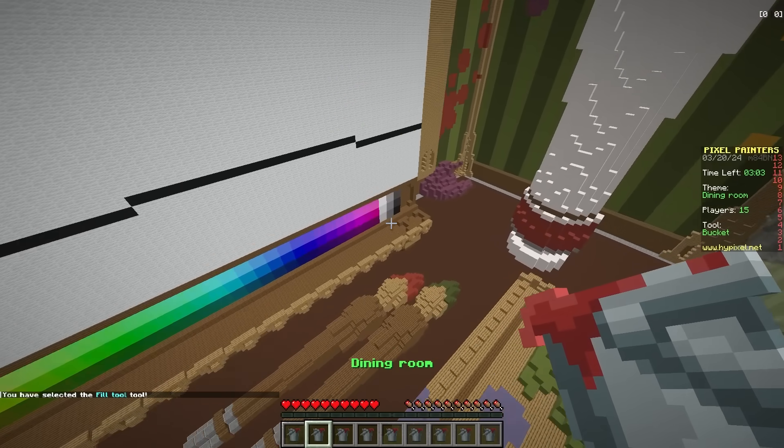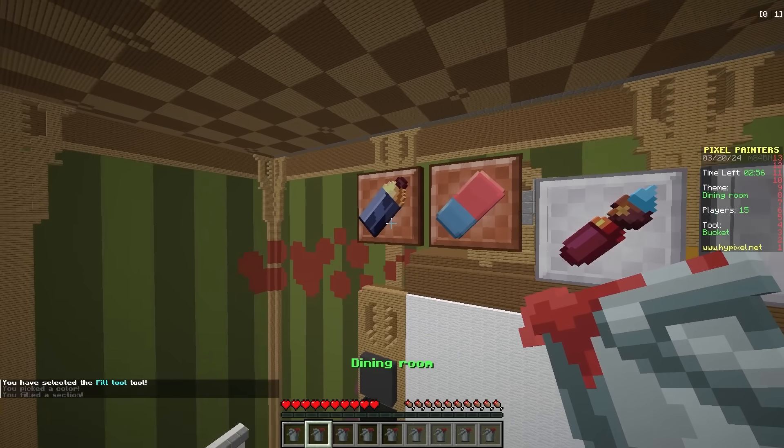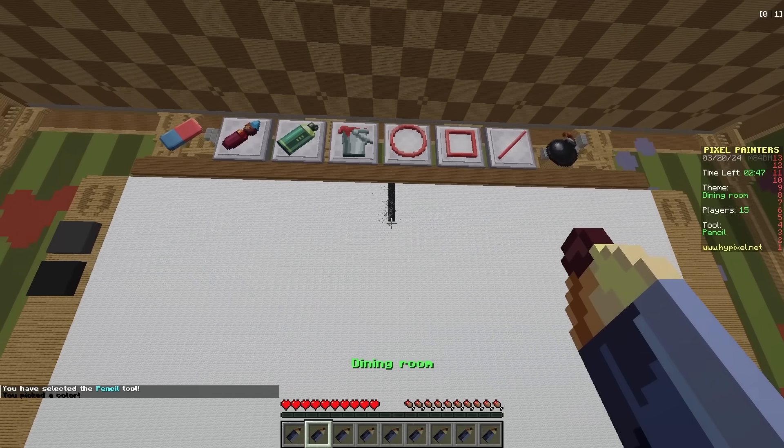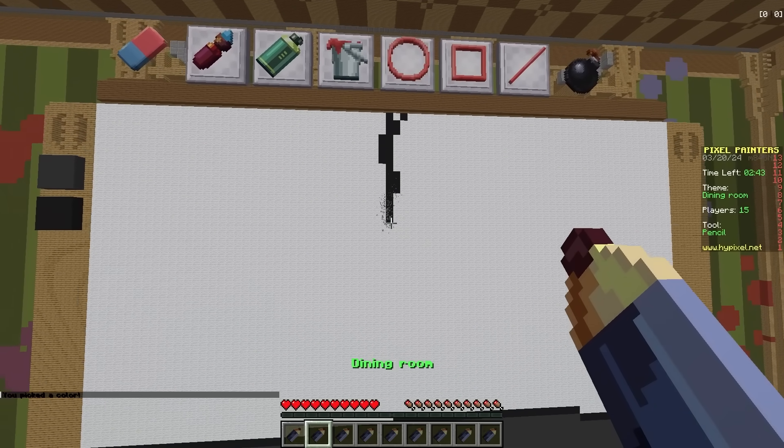Now we get the fill tool and let's fill this all in with gray - perfect. And now let's go back to our pencil right up here. I think we could draw the chandelier first. Chandeliers kind of come down like this. Alright guys, I'm all done. Why do I feel like Shady's is gonna be very interesting?